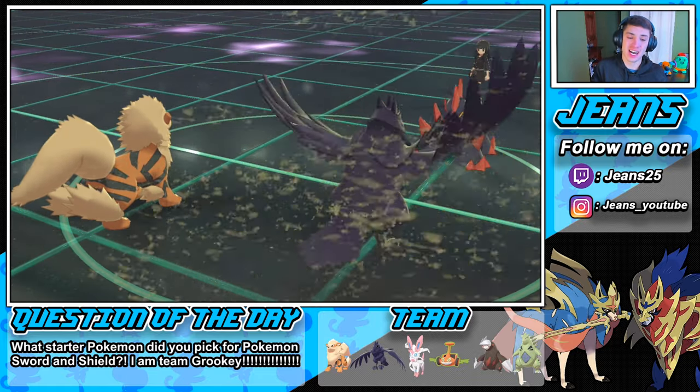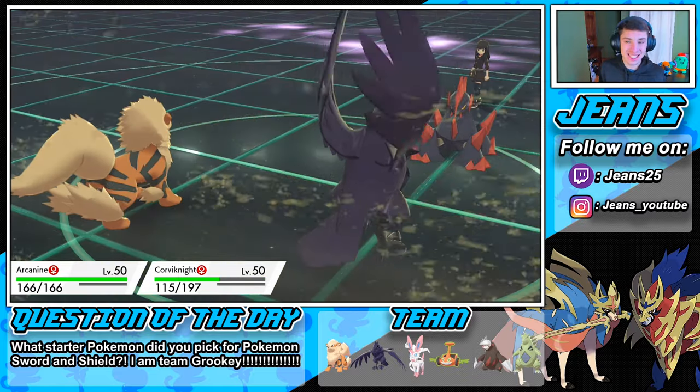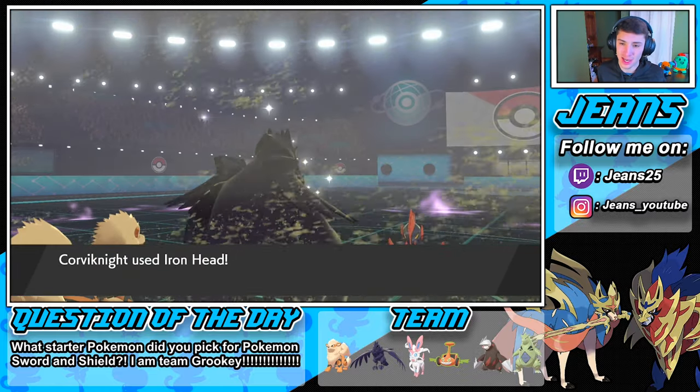Rock Slide pops out — Arcanine dodges it, Corviknight eats it up, no problem. That is going to be the game. Iron Head from Corviknight goes out.